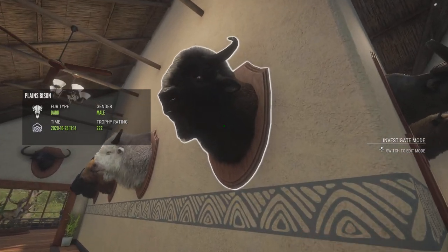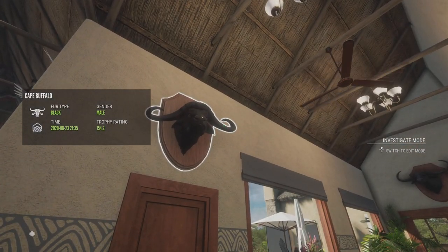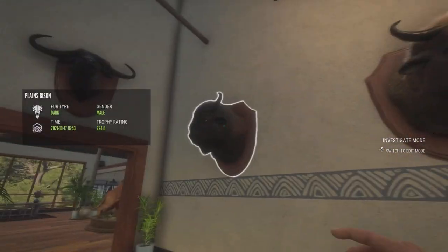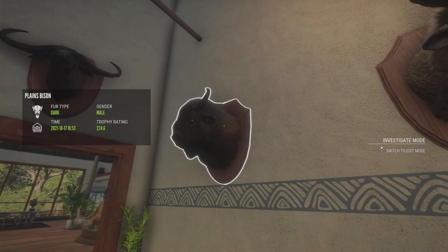Right here we have a smaller Diamond Plains Bison. This was a Diamond Smallhorns Cape Buffalo. My Gold Albino — I'd like to have a Leucistic and a Melanistic to go here, but I'll have to really start hunting Plains Bison again, which is something I haven't done in quite a while. And then up here we have a Troll Water Buffalo.